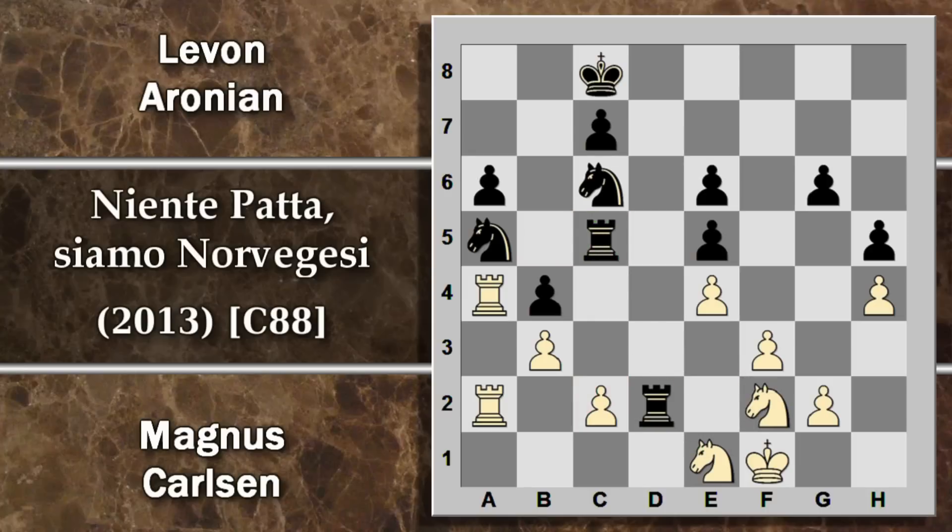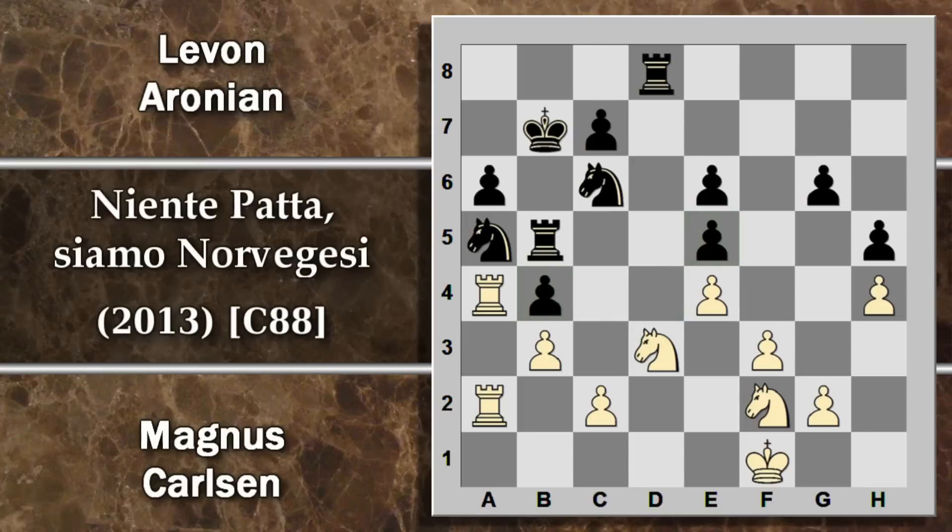Viene giocata G6, i giocatori continuano ancora a ripetere un po' le mosse. Ed ecco la manovra interessante: prima cavallo F2, l'idea è quella di portare un cavallo in D3 e chiudere la torre all'interno di questa specie di gabbia, visto che ora il pedone C2 è difeso dalla torre A2. Il re bianco potrebbe poi giungere a molestare la torre. Qui Aronian gioca torre D8, riporta la torre in difesa: probabilmente non è la mossa migliore; poteva comunque giocare torre C5, a questo punto la manovra di cavallo non sarebbe stata più possibile perché il nero può giocare torre per C2.